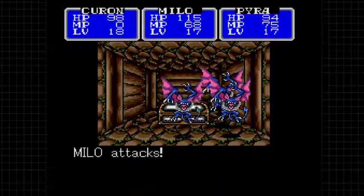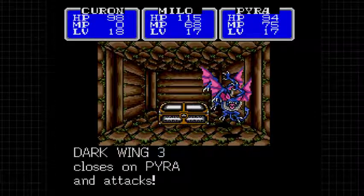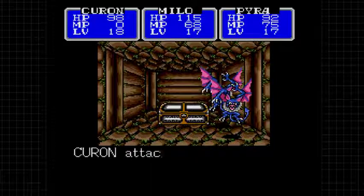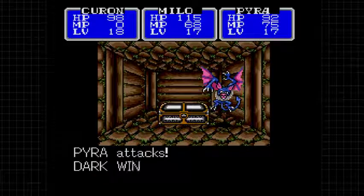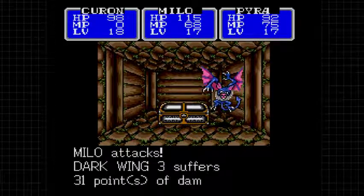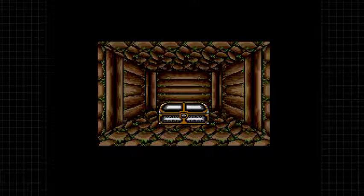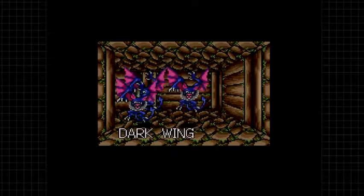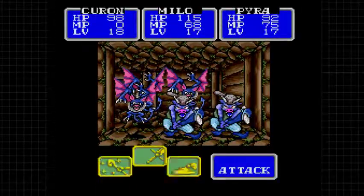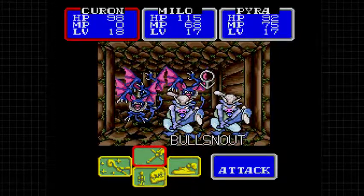The encounters are definitely getting more annoying if not exactly more threatening. We had ten of these things protecting this box - what's in the box? A wisdom seed. They must have really liked to protect boxes. Bull snouts - I believe they're just an upgrade from the previous iteration and they just deal more damage; they don't really do anything special.